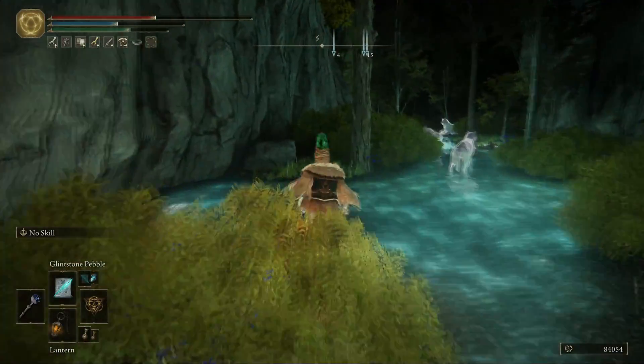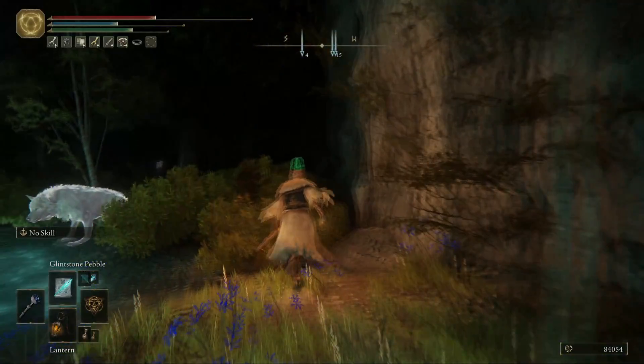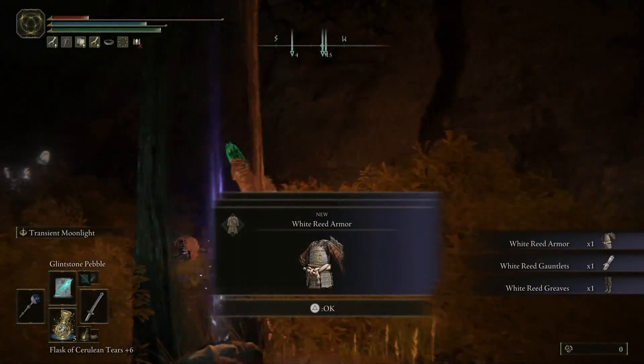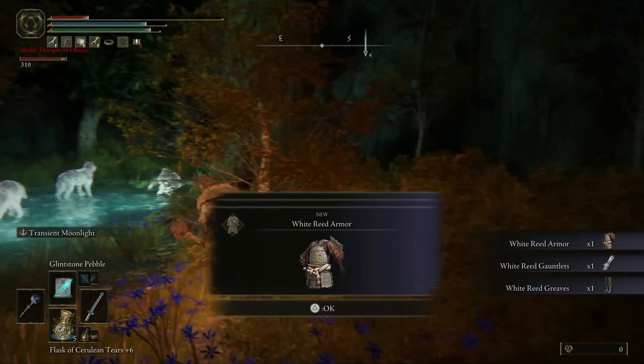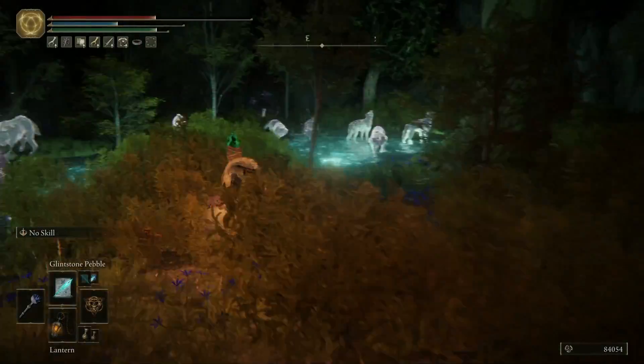With this one you want to stick to the left hand side, at which point for some reason none of the wolves actually interact. Although when you cross over, we have got the white reed samurai gear right here. That's when they do all of a sudden decide that they want to have a piece of you and take you out quite nicely.